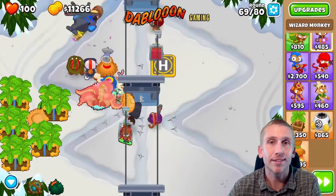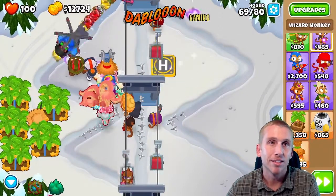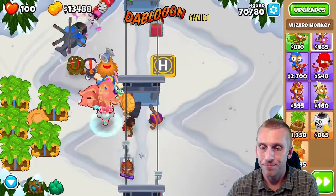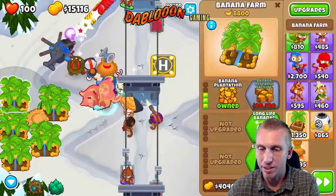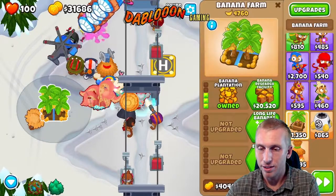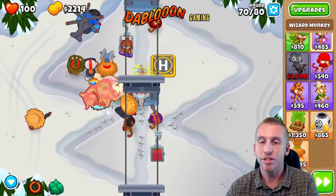It's $14,560. Let's do it. We have 20,000 there and we need 14,560. Let's go for 15,000 to be safe. Sell, sell, sell, sell, sell — buy. Now the Archmage is going to destroy everything.